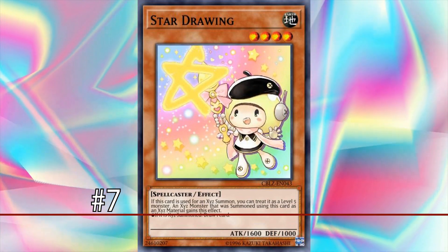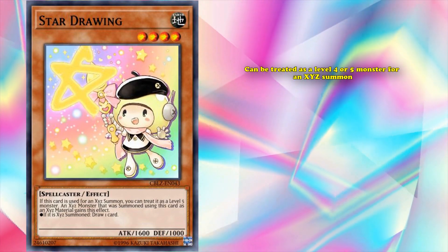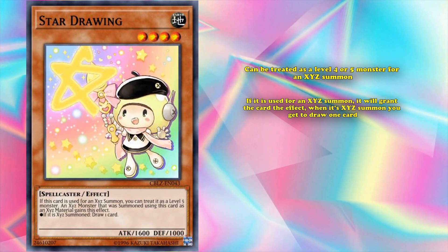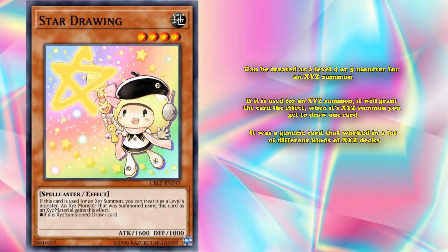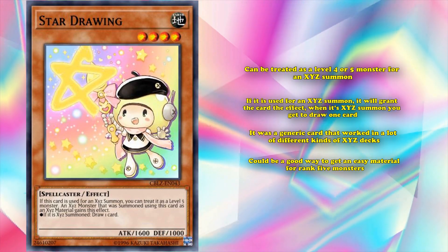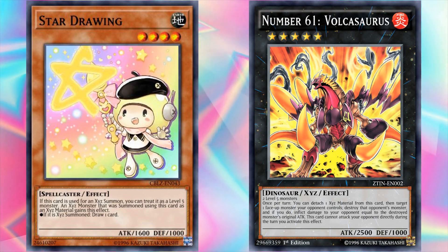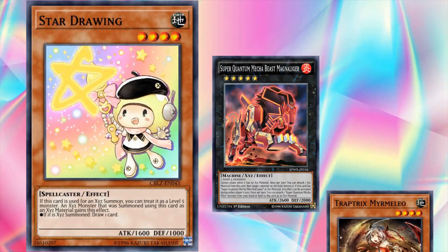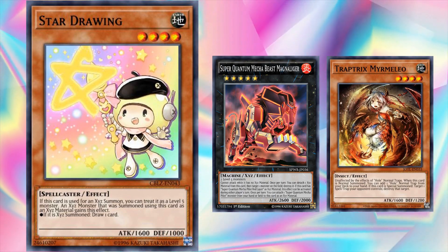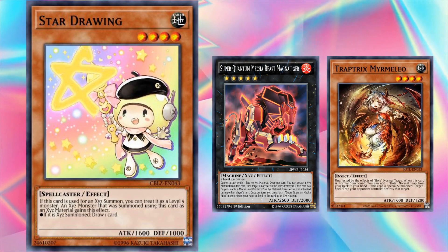At number 7, we have Star Drawing. This is a simple card — a level 4 monster which can be treated as a level 4 or 5 monster for an Xyz summon. If it's used for an Xyz summon, it will grant the card the effect that when it's Xyz summoned, you get to draw one card. Star Drawing was a pretty decent card back at the beginning of the Xyz era, as it was a generic card that worked in a lot of different Xyz decks and could be a good way to get an easy material for a rank 5 monster. The ability to draw a card on summon is really good, so the card is basically a plus 1 in card advantage. It only really saw play in a couple of super quant and trap trick decks though, but its simple effect and generic usability meant this card saw tons of play in the casual scene.